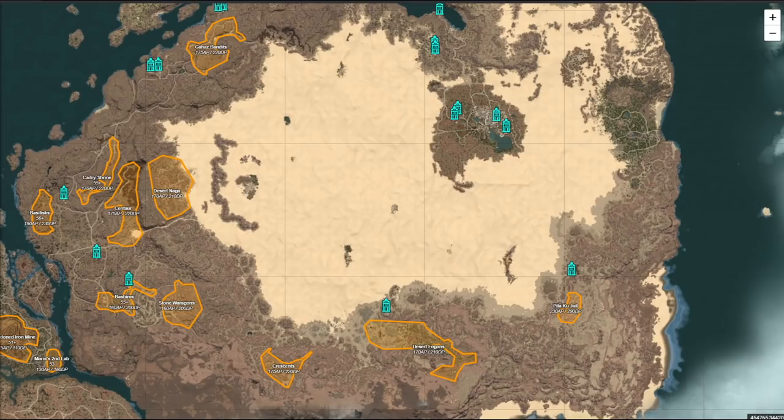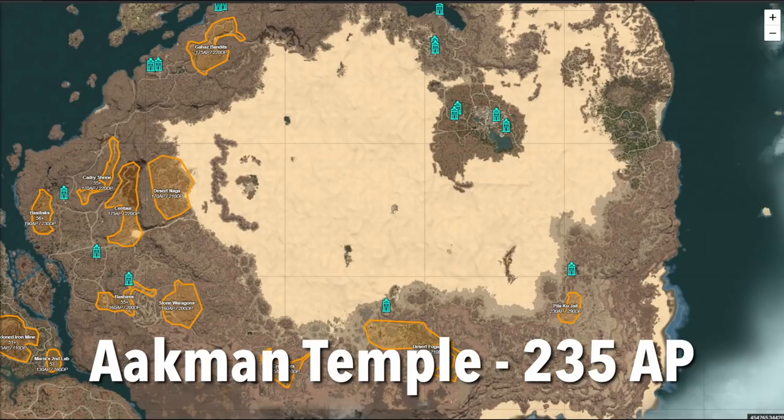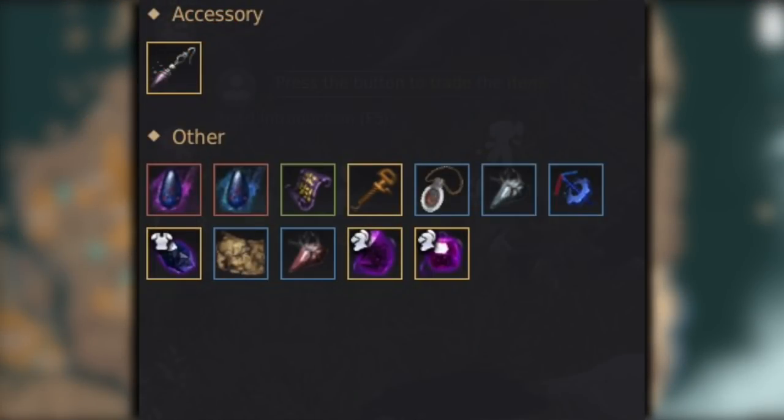At 235 AP, I'd recommend starting off in Aukman. You have to decide between Aukman and Histria at this AP range because it's the same AP requirement, but the layout is completely different. Some classes do really well in Aukman, some classes do really well in Histria — as a Mystic I did much better in Histria, whereas an Archer would do really good in Aukman. Notable drops include the Tungrat Earring, the black and red shards to make the Tungrat Earring, black magic crystals, and scrolls written in ancient language.